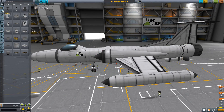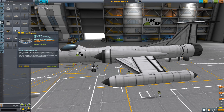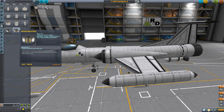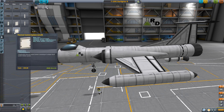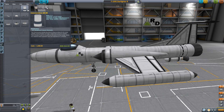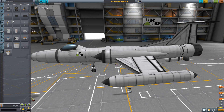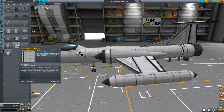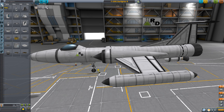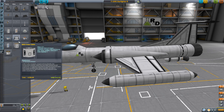I just noticed they changed the categories in KSP 1.2! They broke up Utility into a bunch of different categories. We have Coupling, which has docking ports, advanced grabbing units, decouplers, and separators. We have Payload parts, which is fairings, service bays, and cargo bays. We have Aerodynamics, of course. All the landing and wheels stuff in one category. Thermal protection in its own category. Electrical systems in its own category. Communications has been moved out of Science — I do like it; it offers a better breakdown in my opinion. Science equipment stays always in that spot. Utility now just contains converters, drills, lights, ladders, escape systems, and crew cabins.